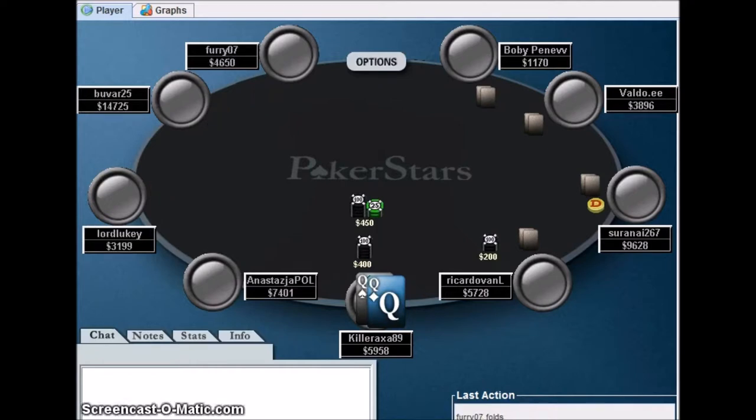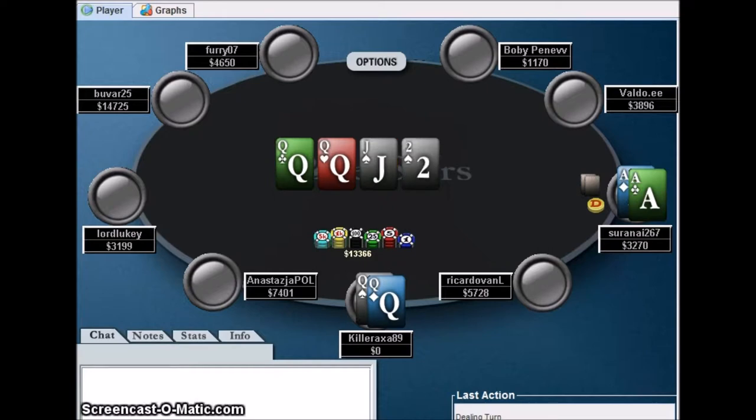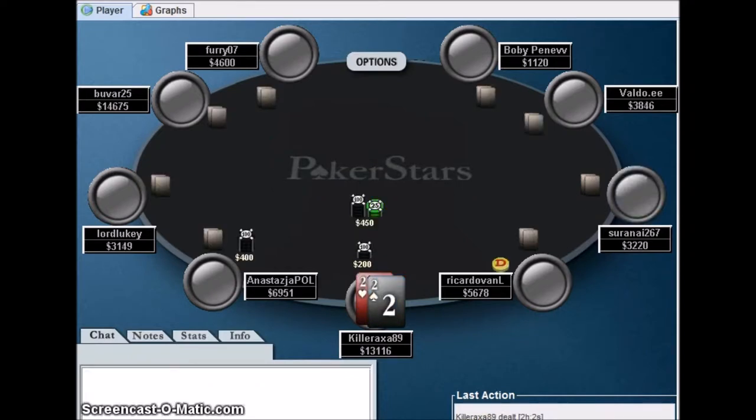Pocket queens — I think this was the most key hand I played in the entire tournament because it gave me a nice stack. I had no idea he might have turned over aces, but I'm glad the results ended this way. I flopped quads. The only way he could win is by runner-runner ace on the turn and river — that's not going to happen. I'm glad I cracked aces instead of aces cracking me. I go up to about 13,000 chips and am looking very good.